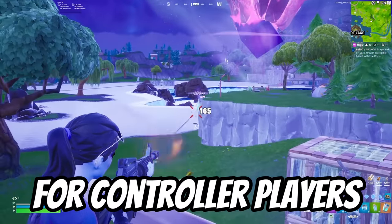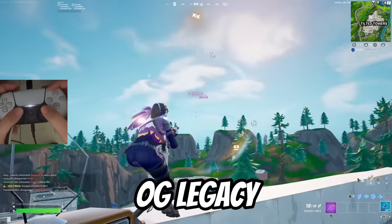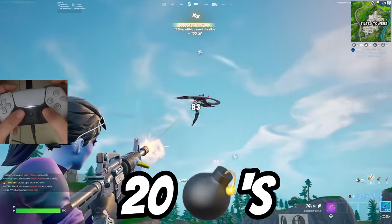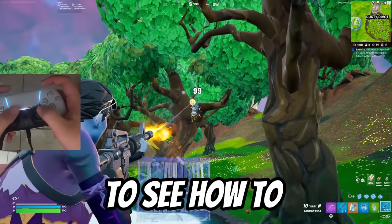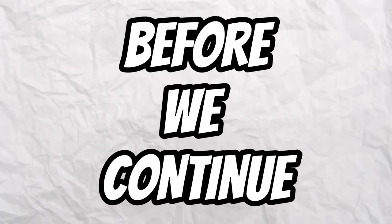The OG legacy aim assist for controller players is back and it's absolutely broken. In this video I use the OG legacy aim assist settings to drop 20 bombs, so make sure to watch until the end to see how to turn on the OG legacy aim assist as well as my new updated sensitivity.